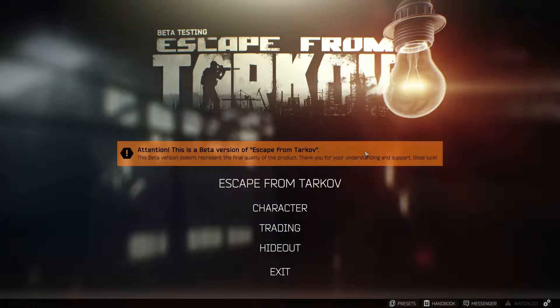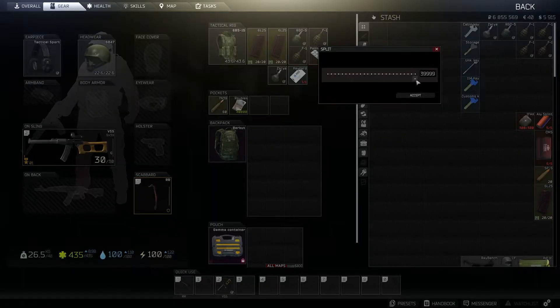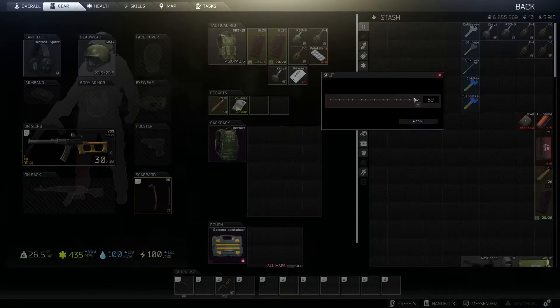I'm going to explain quick moving, quick equipping, and also splitting items. To split items, hold Left Control and then drag. It works with money — you can use a slider or type in a digit. The same applies to ammo: use the slider or type in a digit, whatever you want.